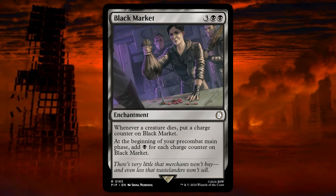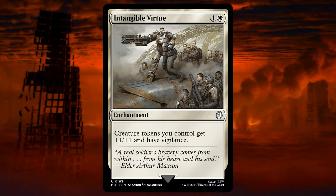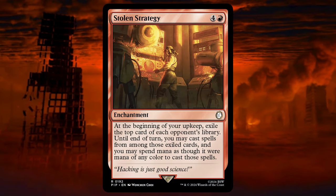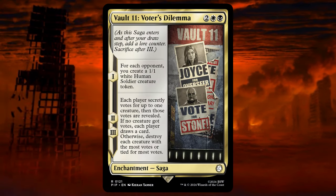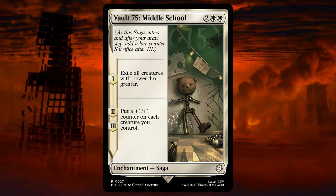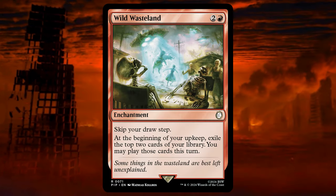Black Market — also a bit costly on mana, although a great card, but not for what we are trying to do here. Intangible Virtue — does not do enough, since we are focusing more on draining and not on combat. Marshall's Anthem — it does have a great effect, but the multi-kicker makes it a bit slow. Tolarian Strategy — great card on many decks, but we are focusing more on our gameplan and not on a stealing strategy for value. Vault 11 Voter Dilemma — great and fun card for a political deck, but not here. Vault 75 Middle School — almost made the cut, but since our commander has power 4, we really do not want him to get exiled. Wild Wasteland — we can find better ways to draw.